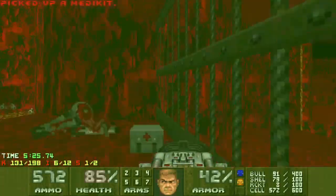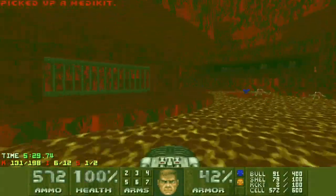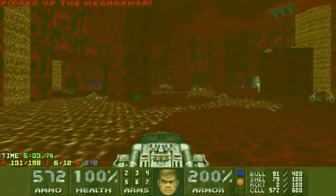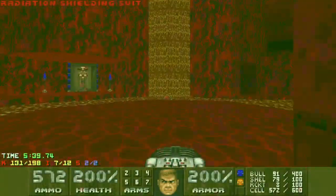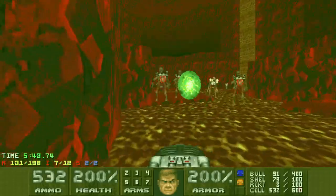Here I'm going back just collecting health and going for that blue armor, because I'm about to go into the final fight. You may have seen this soul sphere right at the beginning that I left there — leaving it allows me to go in with that radsuit as well. So I'm going fully stacked into this final fight.